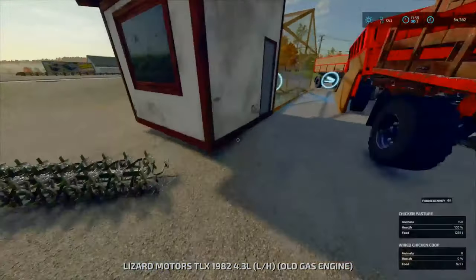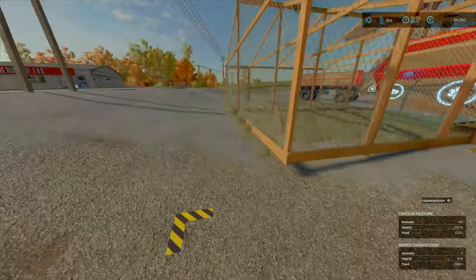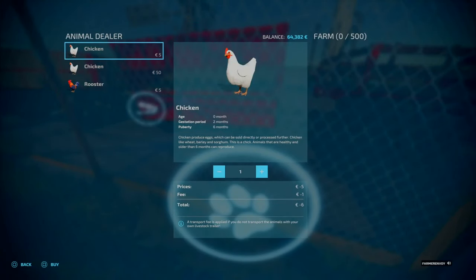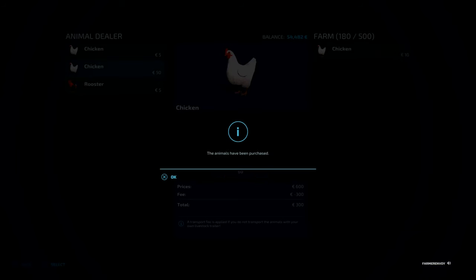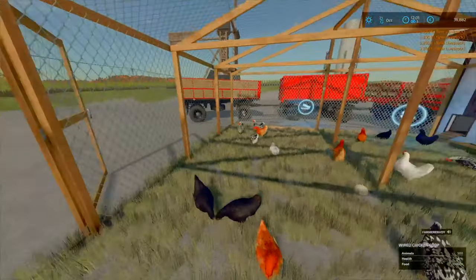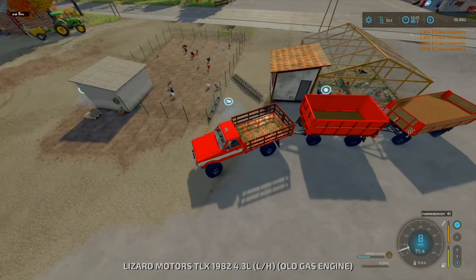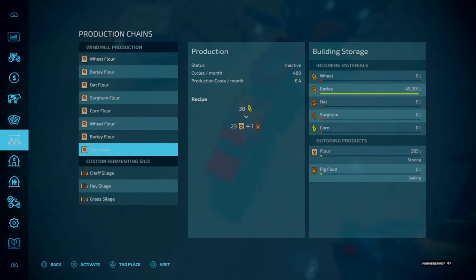I'm just going to unload the food in here — they are doing alright for food at the moment. Going into the hut, I'm going to buy a bunch of adult chickens. Actually, I'm spending more money than I thought — each one is 3,300. That's 500 chickens. We've gone from 150 chickens to 650 — a four-fold, 400% increase. Was that a good choice?